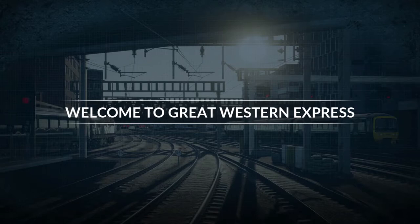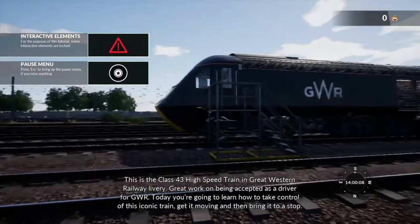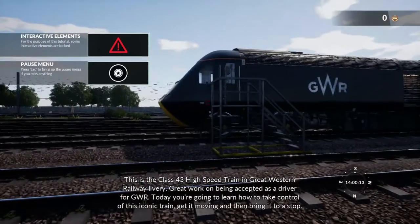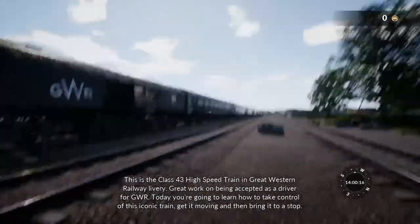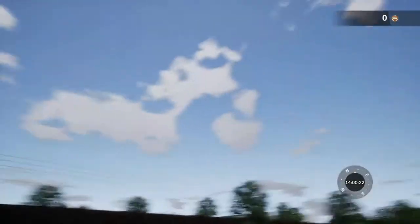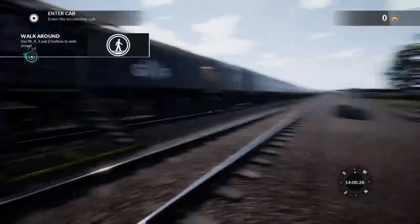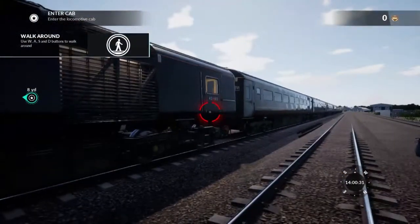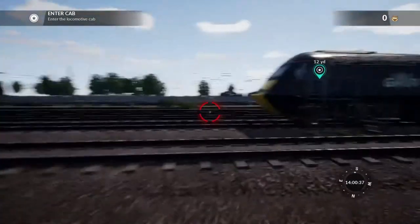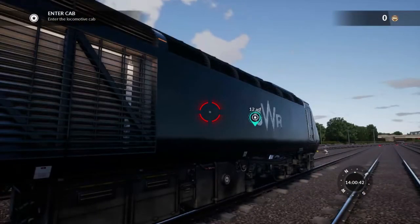Welcome to Great Western Express. Hello. It's the Class 43 high speed train in Great Western Railway livery. Great work on being accepted as a driver for GWR. Thanks, love. Before we do anything, this game's beautiful. This is a really well polished game — you can mistake that for a photograph, to be honest.